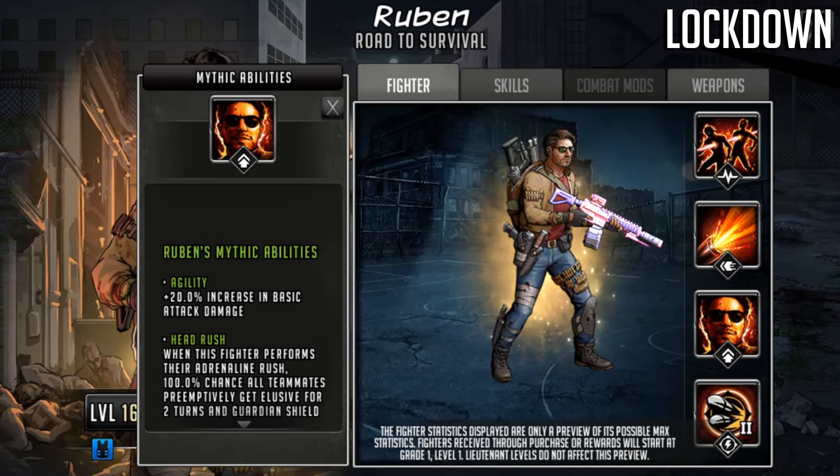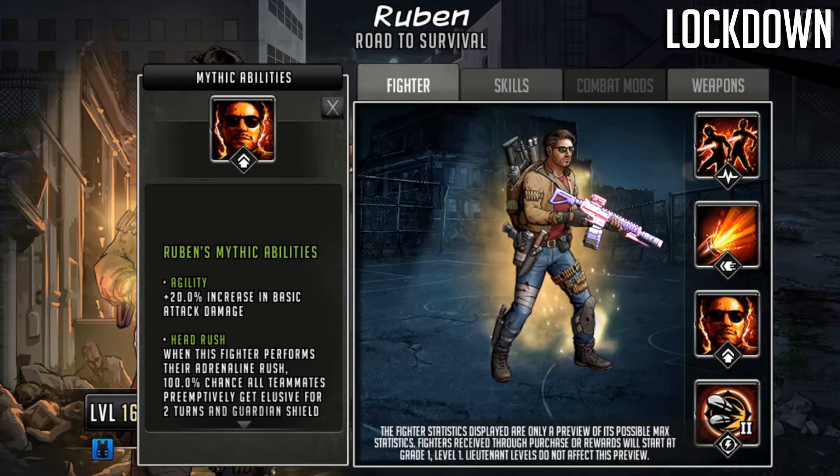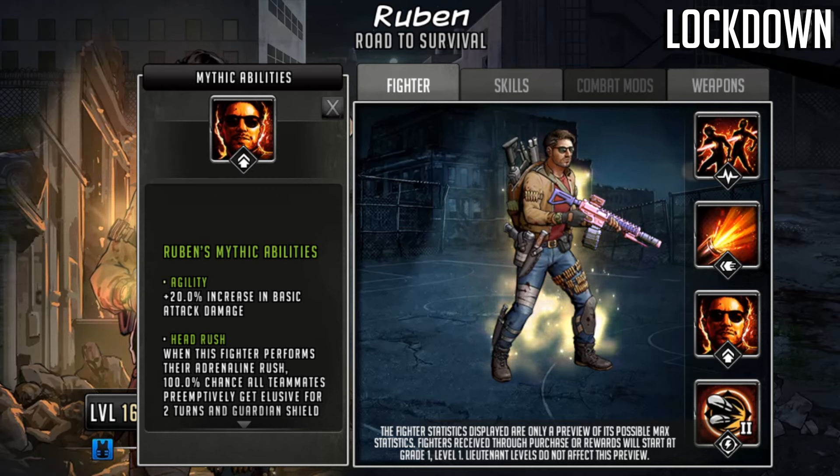Moving on to Ruben's mythic abilities — his passive skills. He's going to have Agility because he is a damage role character, but this will not amplify his adrenaline rush or signature move. The good thing about being damage role rather than control or support is he avoids certain enemy controls — Regina would be a problem if he were control role, and Princess would be a problem if he were support role.